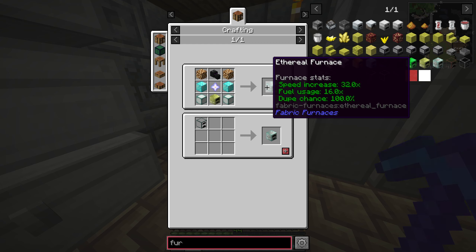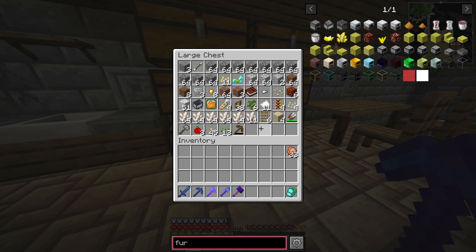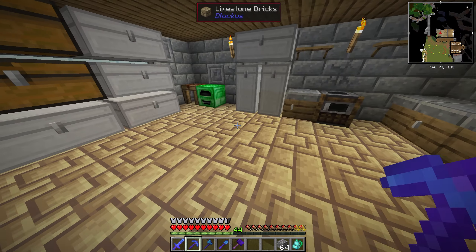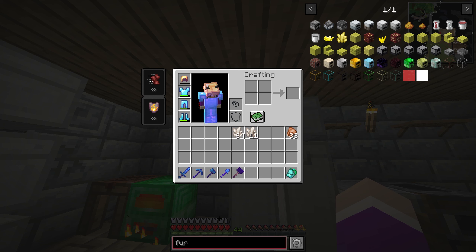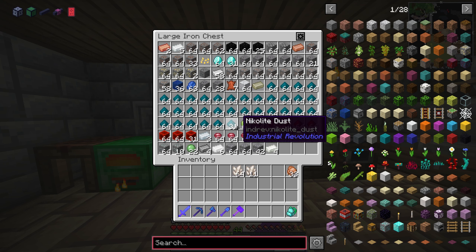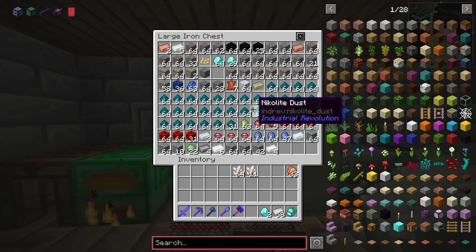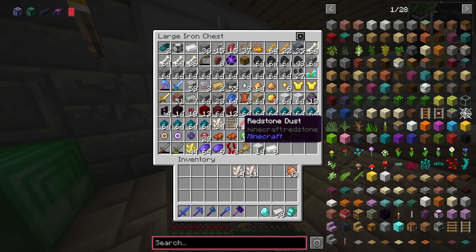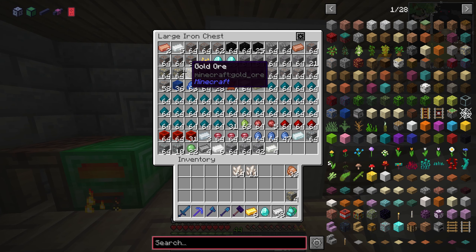The next tier is an End furnace, so we need to take a trip to the End and get some end rods, end stone, and a shulker shell. Once we've done that we can upgrade it to an Ethereal Furnace which will give us a dupe chance of 100%, so it'll double everything - basically quadruple our ores. Other than that we need quartz. I need to smelt this stone into smooth stone so I can make the cable. The cable is regular stone slabs and two iron.